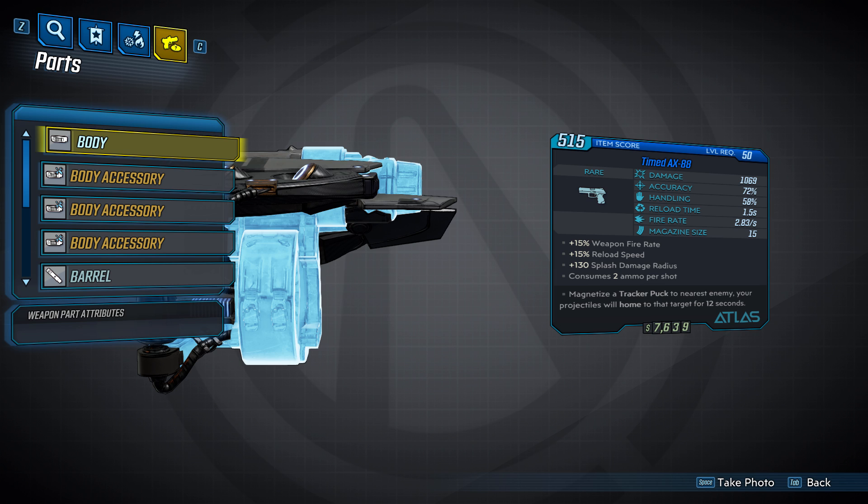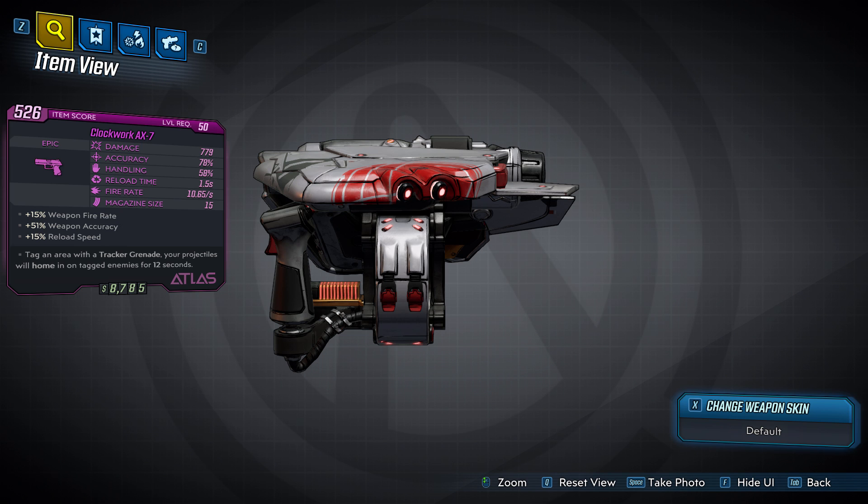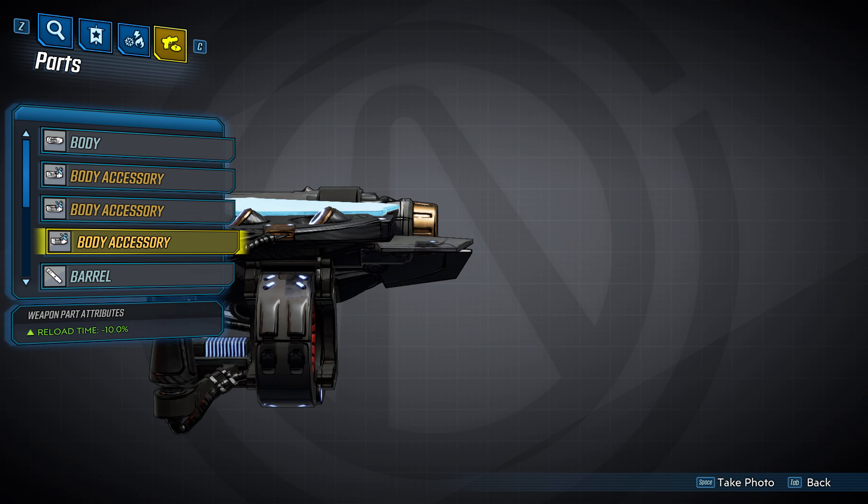The body will have three accessories. There's an accuracy accessory which, according to the parts inspector, reduces your accuracy by 15%. Not sure how this works, considering in past Borderlands games negative accuracy was always an accuracy penalty. It's also really fun when you get a bunch of negative accuracy modifiers on parts and then the gun card shows positive accuracy — here's a gun with minus 65% accuracy from its parts while the gun card shows plus 51% accuracy. The second body accessory is a fire rate accessory that increases your fire rate by 10%. The third is a reload time accessory that reduces your reload time by 10%.